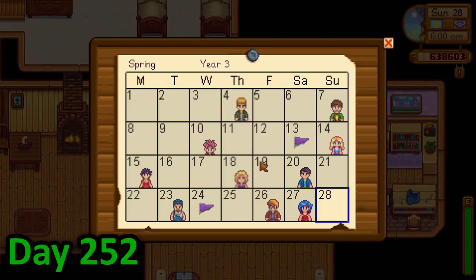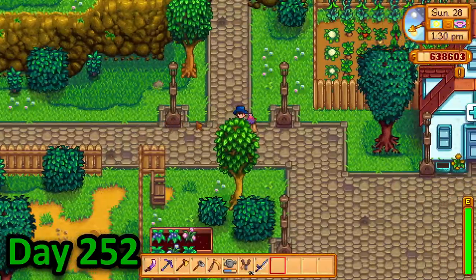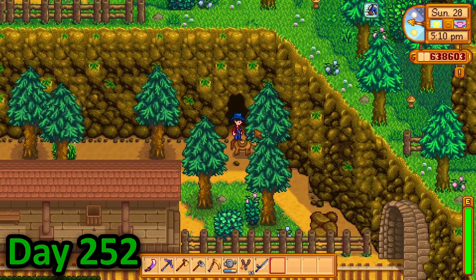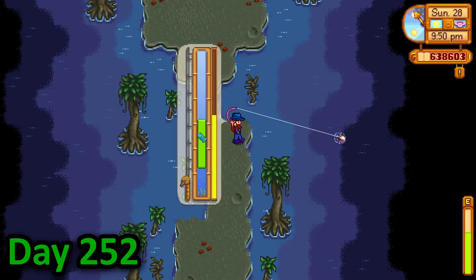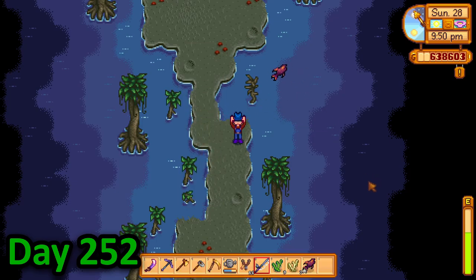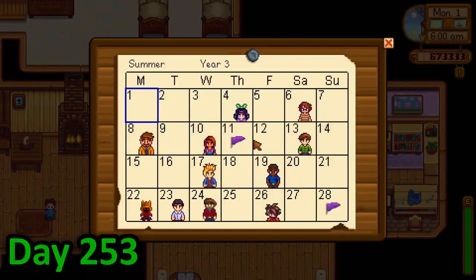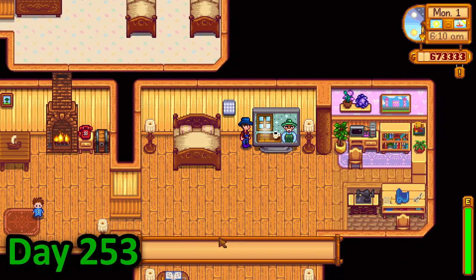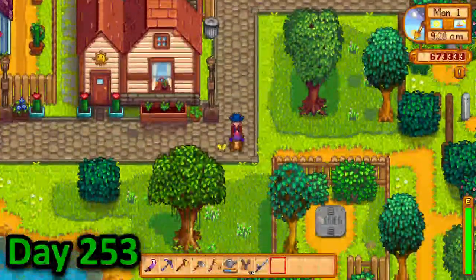In the morning of day 252, I tended to my animals before clearing out my greenhouse and heading into town to donate some things to the museum. I then decided to attempt to catch a gold star void salmon for the last bundle, so I rode over to the witch's swamp and got fishing. I eventually caught one after a very long fight, so I went home victorious. Day 253 was the first day of summer, which meant I could finally get my rainbow shell. I hopped onto my horse and dashed all the way to the beach hoping a rainbow shell would have spawned.